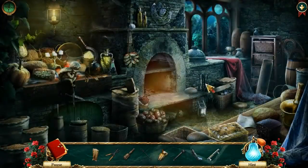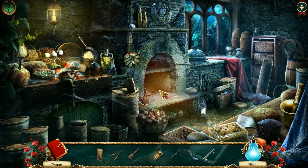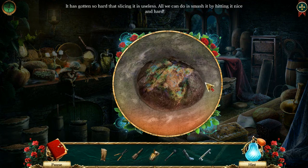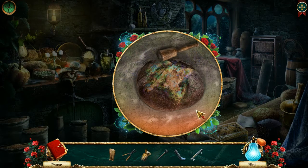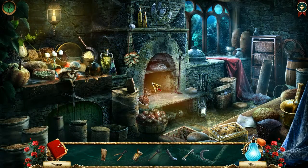We can go to the bakery again. They've forgotten to pull the bread out of the oven - we need to use something to pull it out. I presume it's just ashes at this point, more or less. It's gone so hard that slicing it is useless. All we can do is smash it by hitting it nice and hard. Yes, I wanna do that! Pestle? Yeah. Alright! That was very much not what I expected!